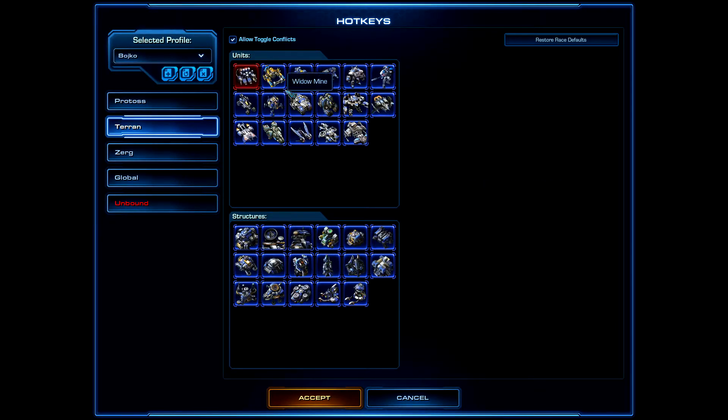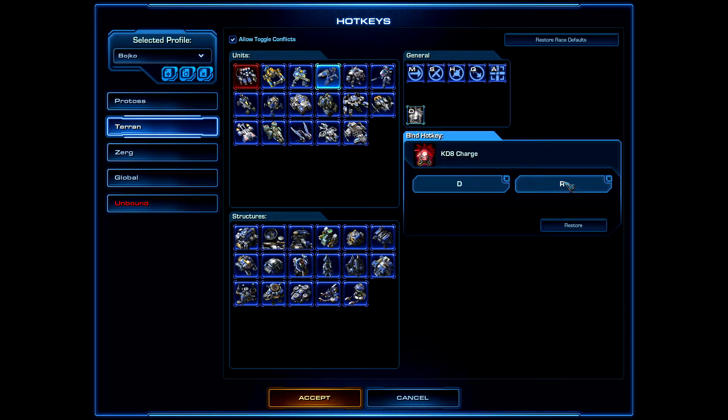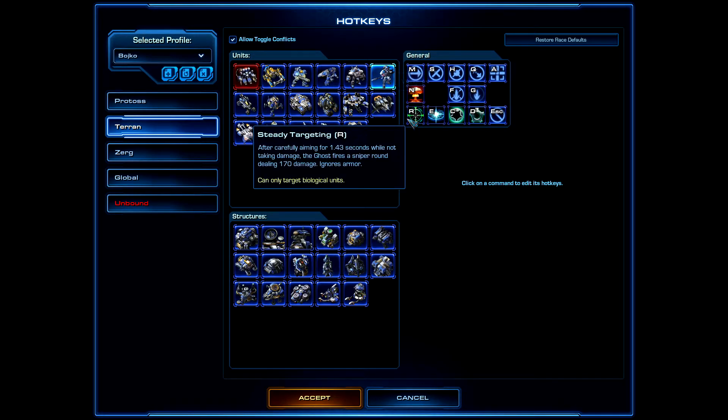Now for Terran hotkeys: the Reaper's Grenade ability can be changed to the rapid fire hotkey. Steady Targeting on the Ghost is already on a rapid fire hotkey by default.